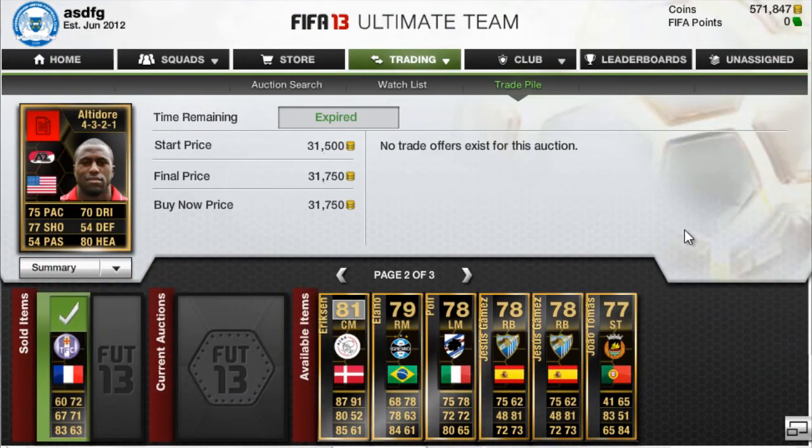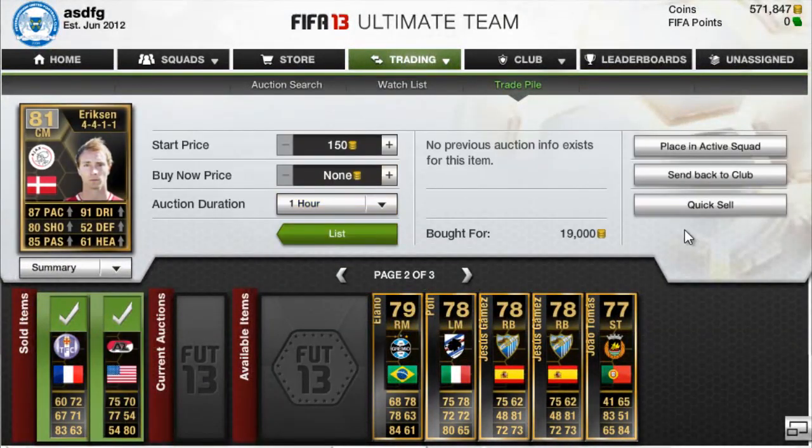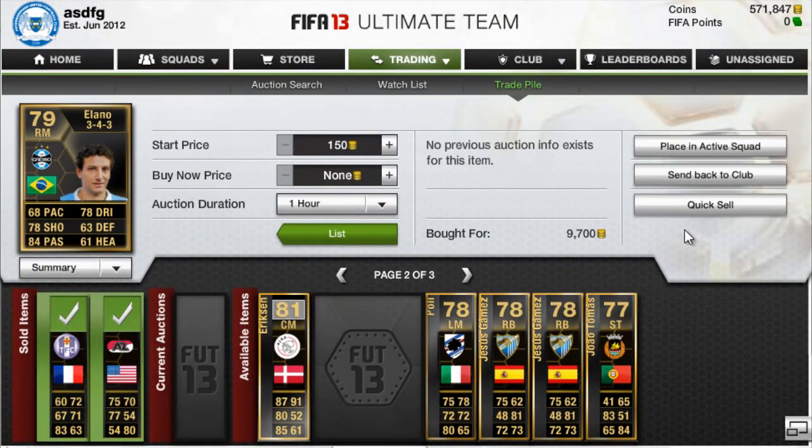Now let's go through the players that I invested in this week. The first one and most expensive was Ericsson, bought for $19,000 — already a CM with the boost cards, though they didn't change anything about him. The next one is Ilano, bought for $9,700. I can't really see him going up too much and I'm not that hopeful, but he definitely won't get another inform for a while and there aren't that many right-mid options in the Liga do Brasil. There's pretty much no risk, so why not?